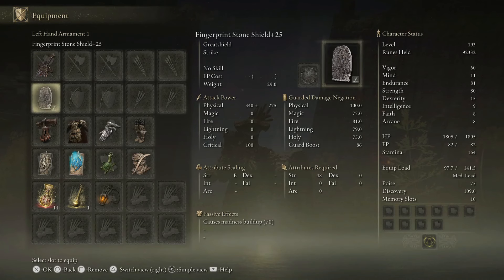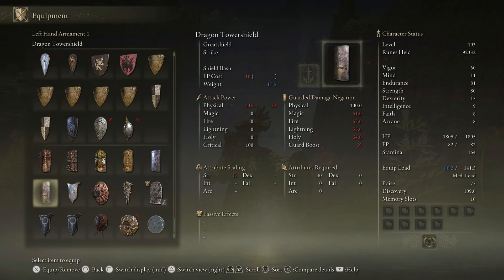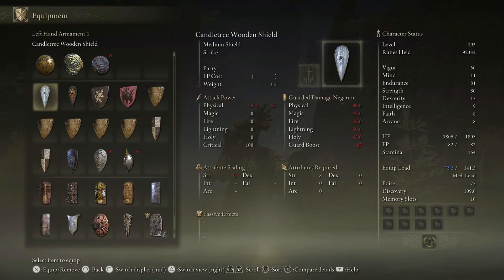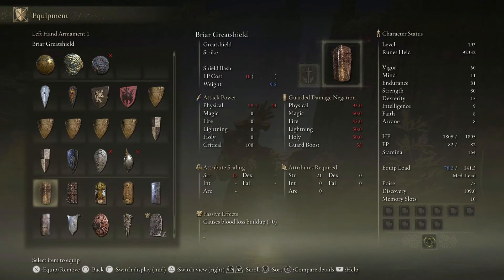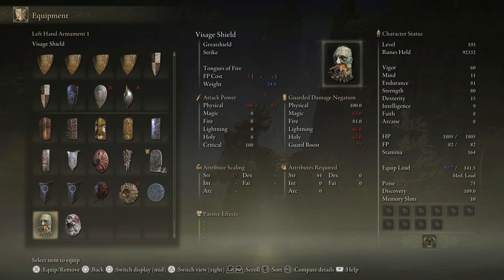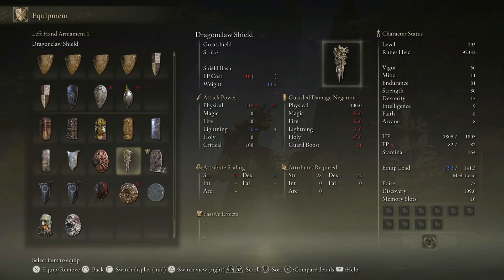You don't have to get the Fingerprint Stone Shield and level up to 25. What you need to find is a shield that has 100% physical guarded damage negation — that is the most important stat. There are a ton of other shields that will pull this off. As I'm cycling through them now, if they are not 100, you don't want the shield. The reason you want 100% physical is that means you will always be able to tank any physical shot.